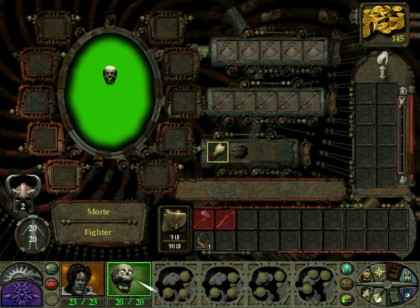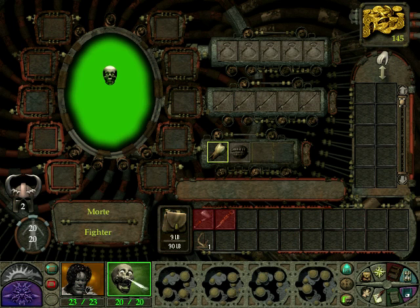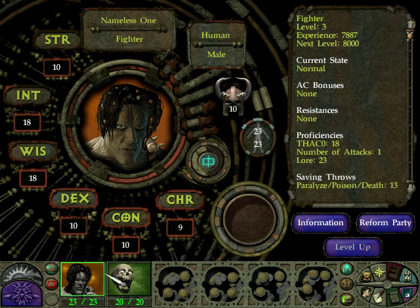I'm dropping some items on Morty - he can't use them since he doesn't have any hands, but whatever. How much can you carry? 17, 9 out of 90. You're actually stronger - 12 versus 10.